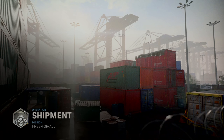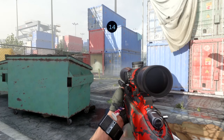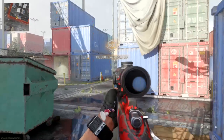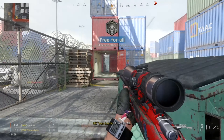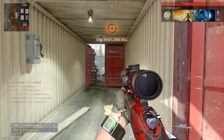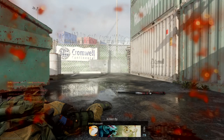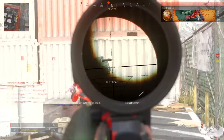Getting into the video now — today we're playing Shipment Free-for-All. This is one of my favorite maps in Modern Warfare. It's very fast, very quick, the spawns are very tight in Free-for-All. This map is very small and everyone spawns around you. You can hit some crazy clips here. As you can see, I'm just checking spawns — that's all you're doing in Shipment. It's hectic, crazy, and really good for reaction times.